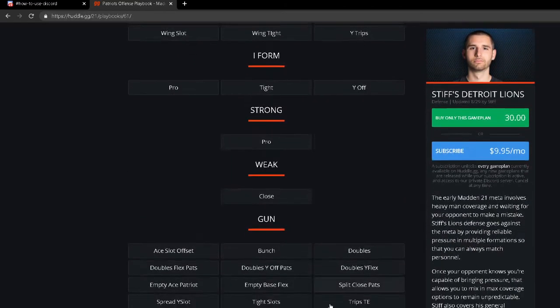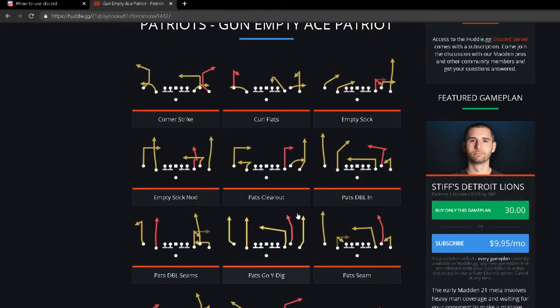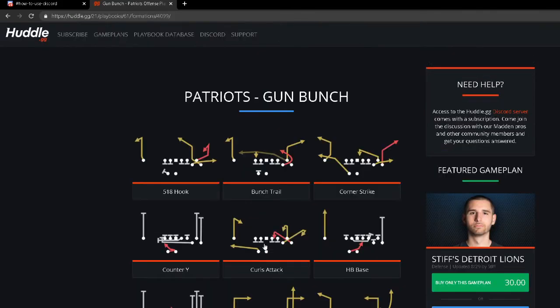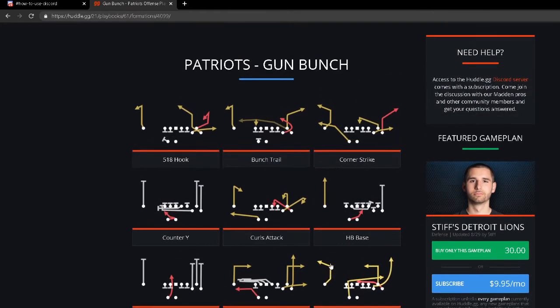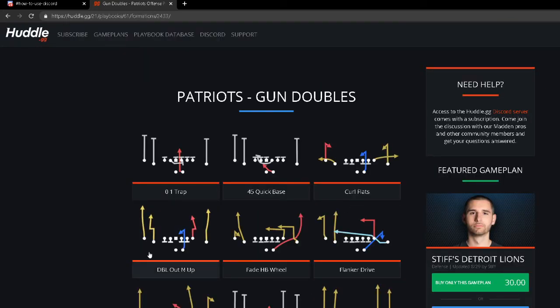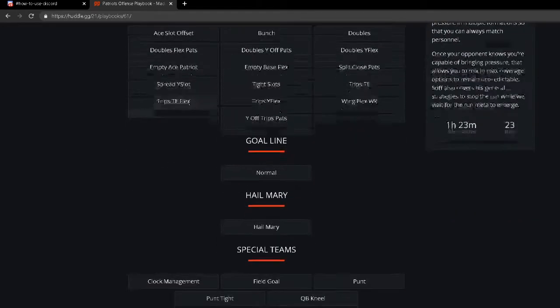They also have Gun Empty Ace Patriot — a very effective five-wide with Pats Go, I Dig, Pats Double In, and Wide Receiver Screens, which is really underrated for quick passing against the blitz. Their bunch has a nice post on the left side, Pats Why Sail route combinations, and Curls Attack. It's not the best bunch this year, but serviceable. On top of all that you've got Split Close, Trips Tight End, Y Off Trips Patch — which I absolutely love — and solid Shotgun Doubles with Double Out, Up Under Seam, Z Spot, Y Sail. That's why the Patriots are number two.